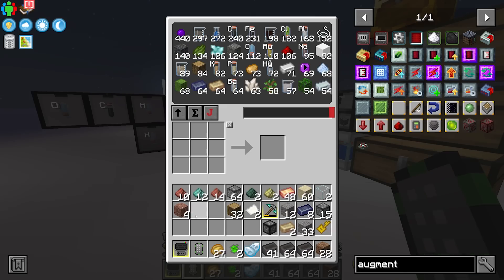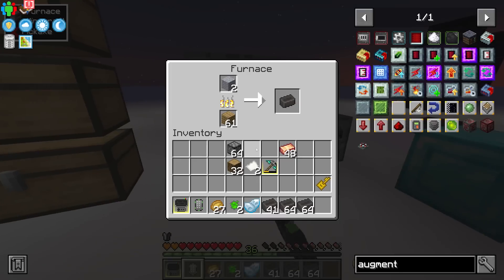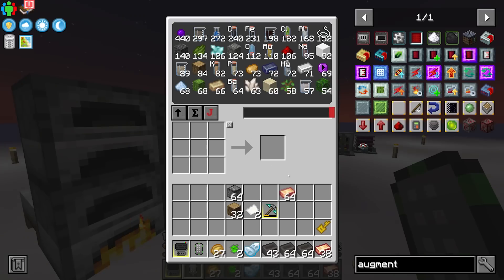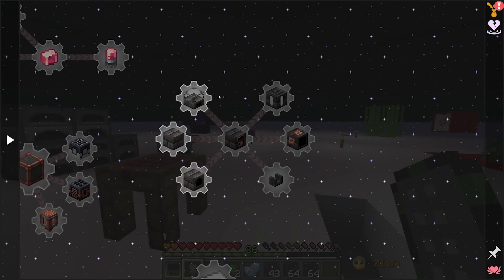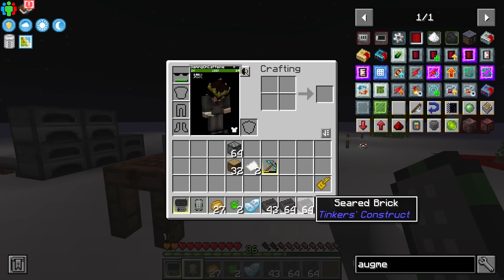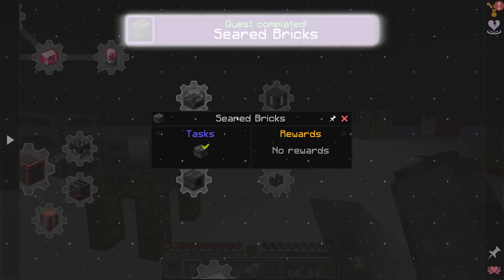For now let's dump some of the silicon dioxide and other bits of junk we're carrying back into the system and see if we can't get a very basic Tinker's Smeltery up and running. The quests for Tinker's are pretty straightforward — the first one is to make a seared brick, which is just the regular Minecraft recipe. Easy.